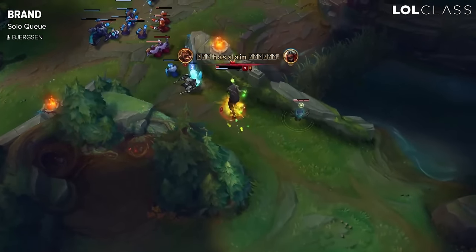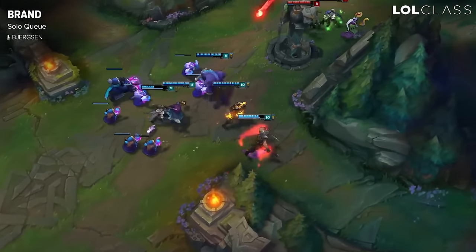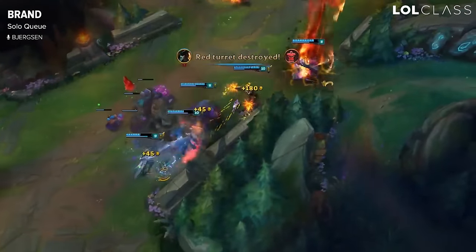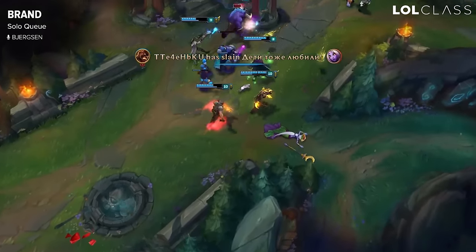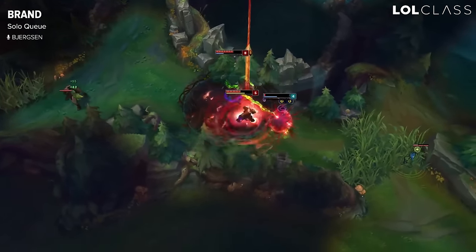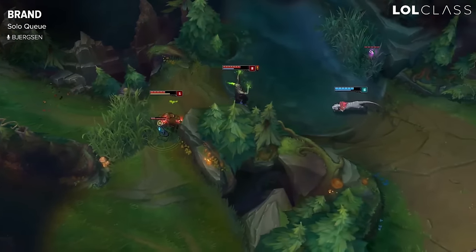Brand's biggest weakness is past 30 minutes — he's a lot weaker than most other mid laners, mostly because he's limited by range and mobility. His E has a ridiculously short range and it's hard to land on anyone later in the game without taking a lot of damage in return. But overall Brand has a strong laning phase he can snowball into other lanes, and in early-to-mid game team fights he does a ridiculous amount of damage. He's one of the strongest mages for sure.